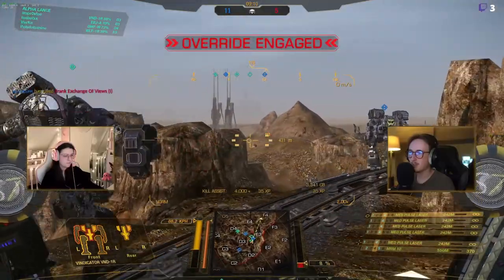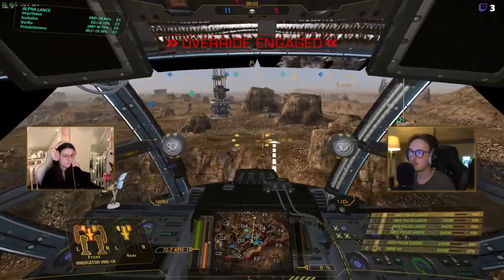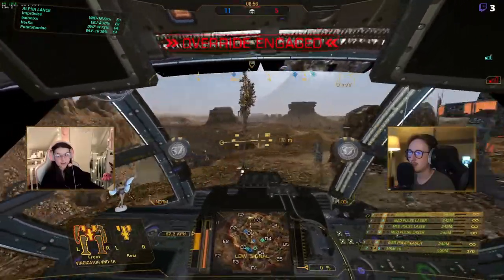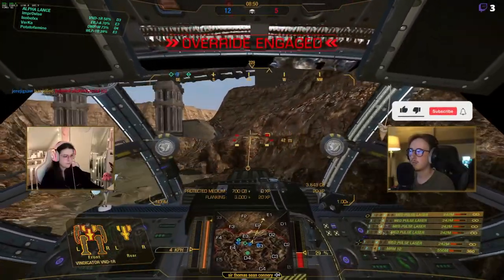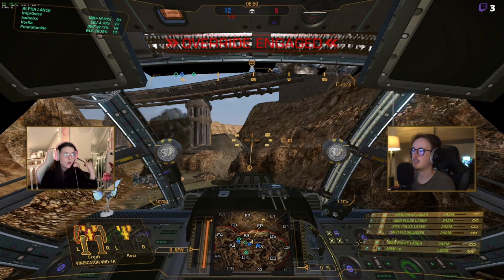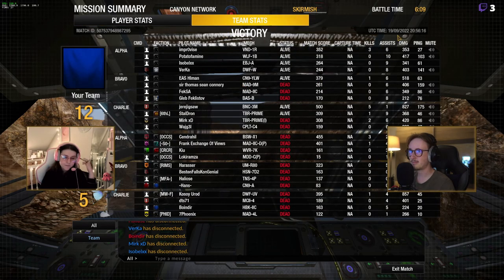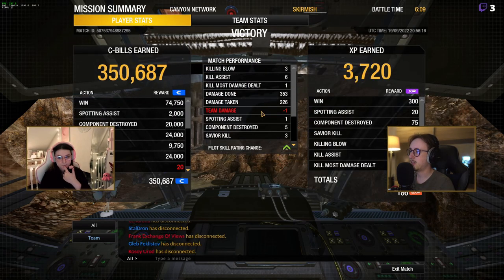Next one. I mean, you have a lot more range than me. There we go, GG! That was a weird game — I thought I didn't do much damage but I got a few kills. You probably did more damage than me. Let's have a look and see what the scoreboard reveals. I'd have 353 with three killing blows, one most damage dealt, five components. Yeah, you did about the same as me — literally near enough the same. That was a good game, just very low damage, but I got a few kills so I'll take it.